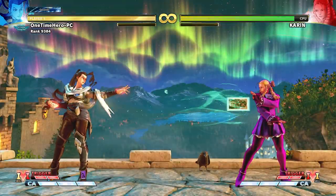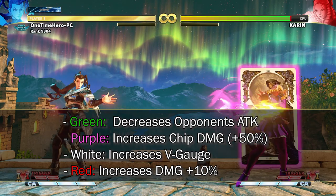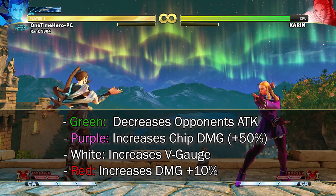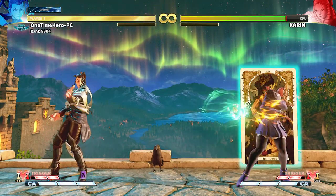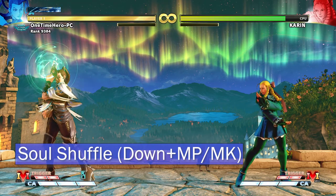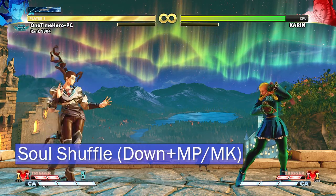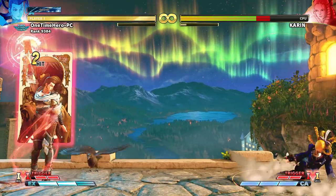Now let's pivot to Soul Fortune — V Skill 1. Green, purple, white, and red cards do different things, as you can see on screen. If you want to switch between them, press down and medium punch and medium kick to switch. Some are projectiles, but they're all a little dangerous to do randomly, so be careful. If you are careful, look for a situation like this to activate — like EX fireball.